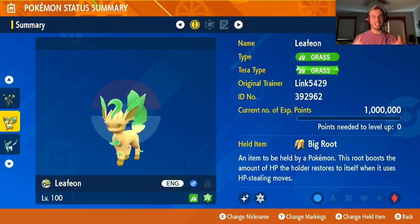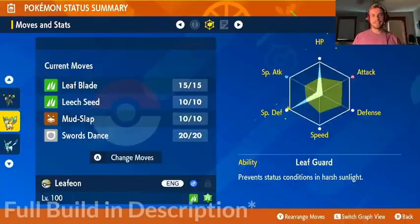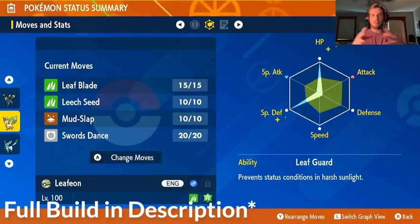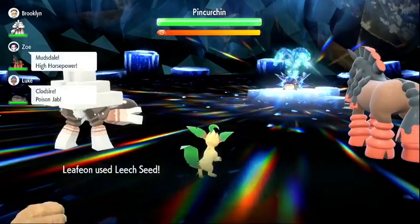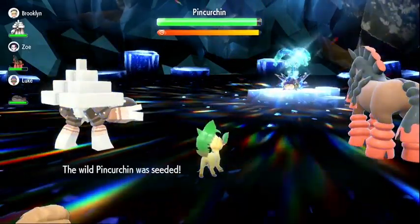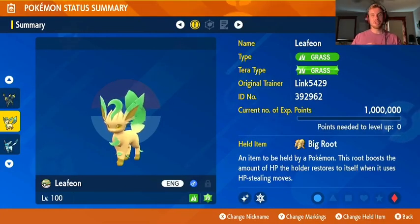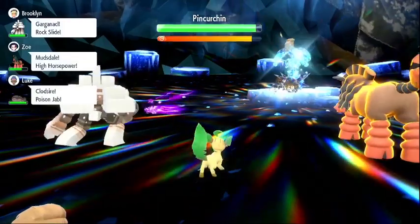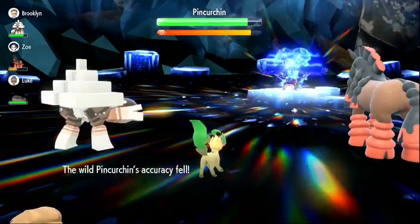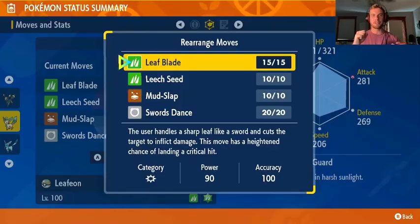Let's kick it over to the Sinnoh region and take a look at our Leafeon build. This is our second and final physical attacking evolution build. Leafeon continues the trend of us favoring bulk for our Eeveelution EV spreads. Leafeon starts every raid off with Leech Seed, which will chip away with a little damage at a time and provide some significant recovery thanks to the Big Root item, which increases the damage that we restore with Leech Seed by 30%. We like to use Mud Slap early in the raids so that the Tera Raid Pokémon is more likely to miss attacks against Leafeon and its allies. We use Swords Dance to power up Leaf Blade, and once we can Terastallize, we hit for huge damage with Leaf Blade.